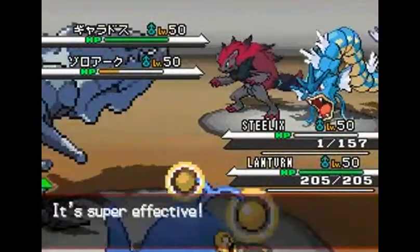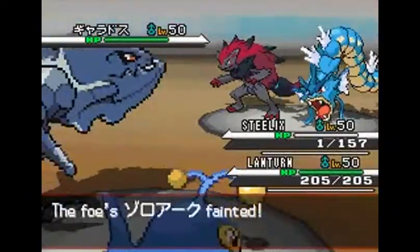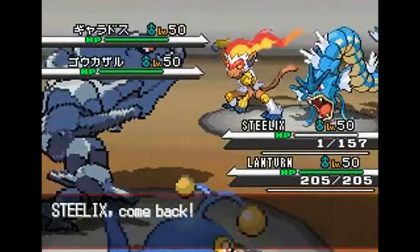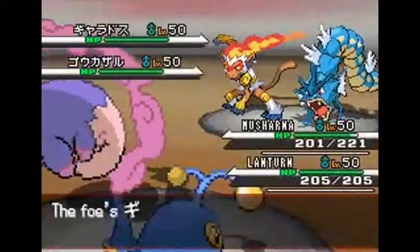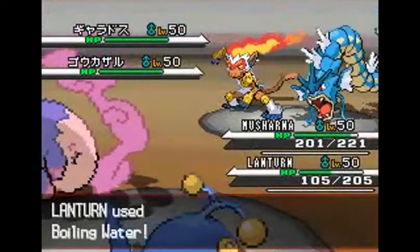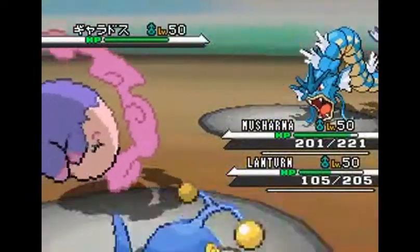Steelix is taken down to its Sturdy ability — this is a rebred Haderach, still nicknamed Haderach but rebred for Sturdy. Sturdy is essentially a free Focus Sash, so Steelix holds a Power item to lower its speed for a more powerful Gyro Ball. I'm having really bad luck setting up Trick Room because I keep getting flinched, but Lantern finally uses Scald to take out that annoying Infernape.